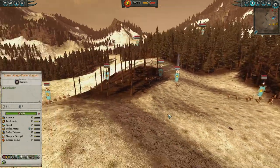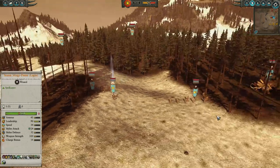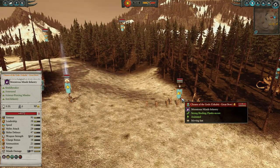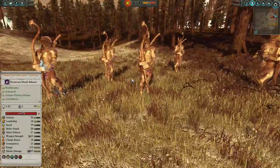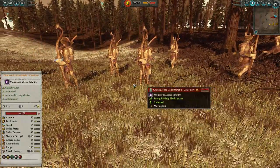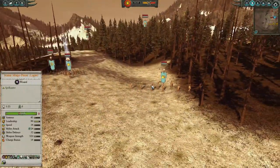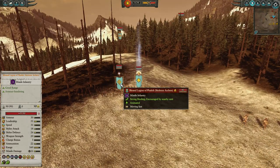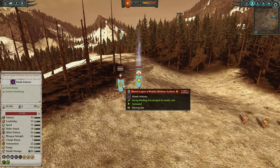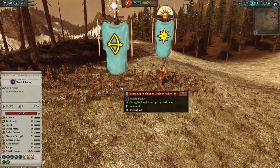He also has two units of my most hated foe — the Ushabti Greatbows. One standard unit and one regiment-renowned Chosen of the Gods. These guys do a ton of damage from long range, super good against elite troops and big dinosaurs. Luckily I've also gone with a Stegadon, but if they start picking on the Slaan, I could be in real trouble. In the back, he also has a regiment-renowned unit of Skeleton Archers — the Blessed Legion of... I have no idea how to pronounce that.